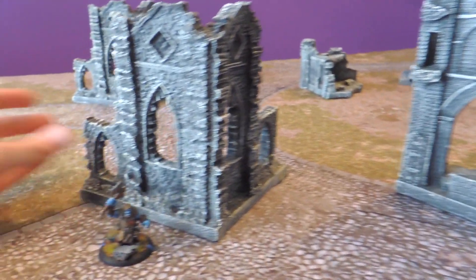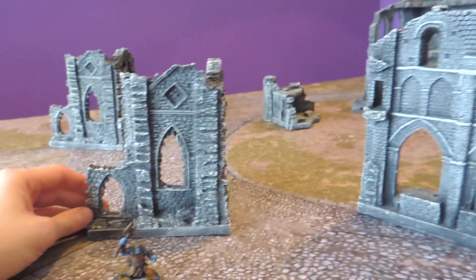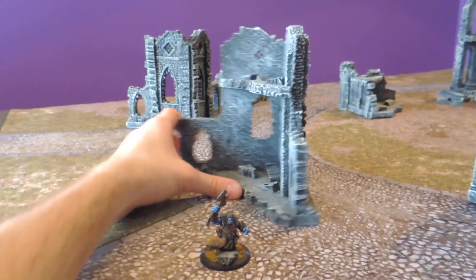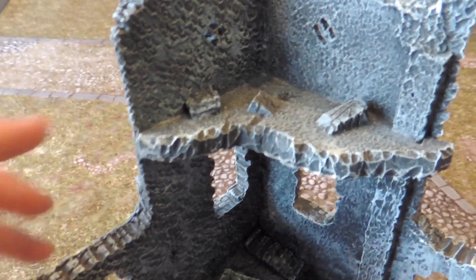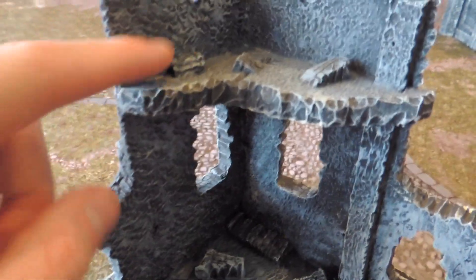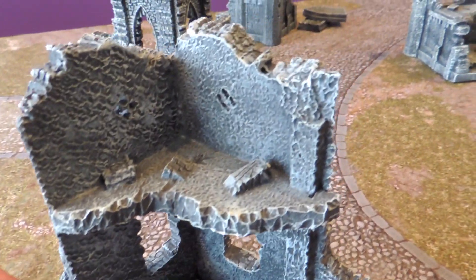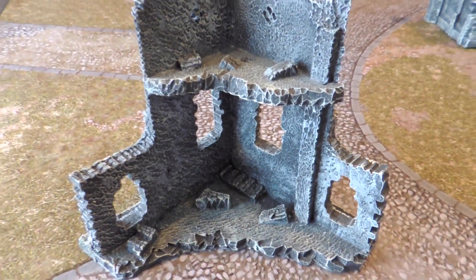Along with two of these slightly smaller ruins. This one has two levels, and you can see there are even rocks and other details. So this could block some models. It's not the best for game use, but it still looks really thematic and cool.